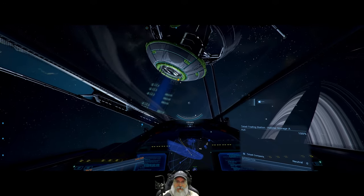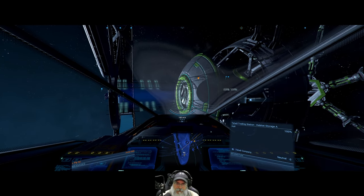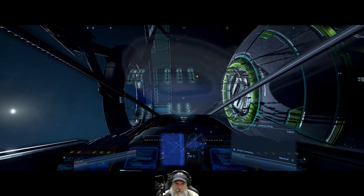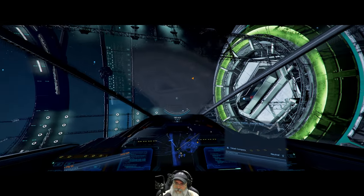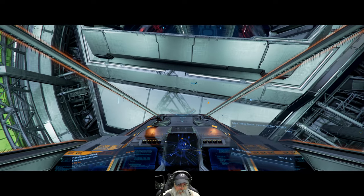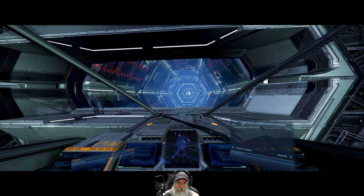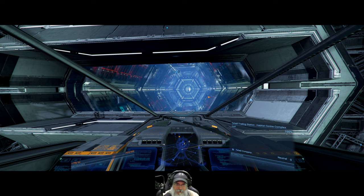In the old game they had a ring station but it wasn't anything like this. You flew in through the center and had to match yourself with gravity, like some stations in Elite Dangerous too. The center part here isn't actually spinning. As our ship scans each section it's adding that type of module to our database. Quite reminiscent of Elite Dangerous. Let's actually see if we can dock here.